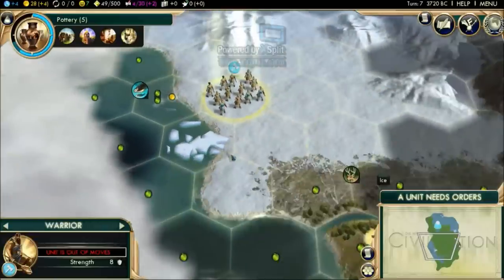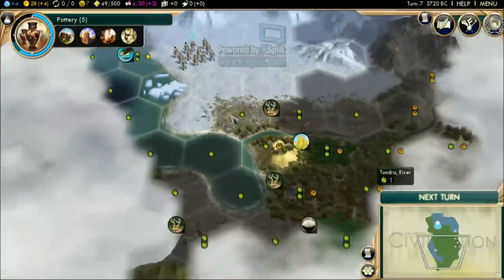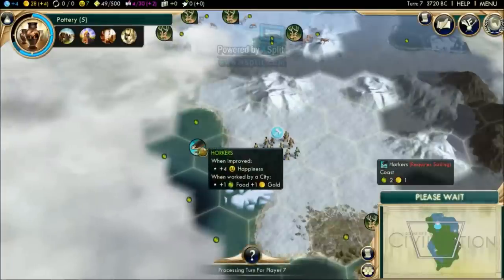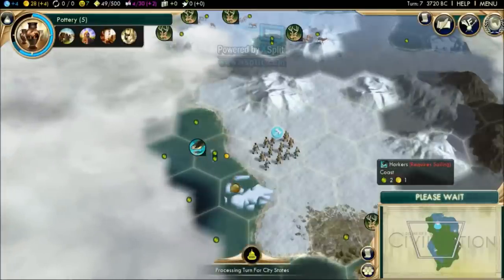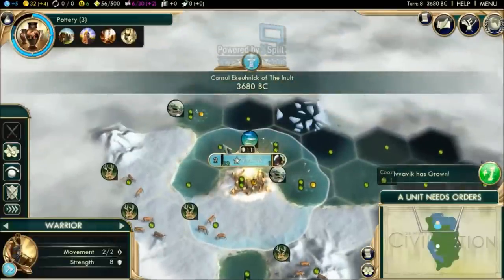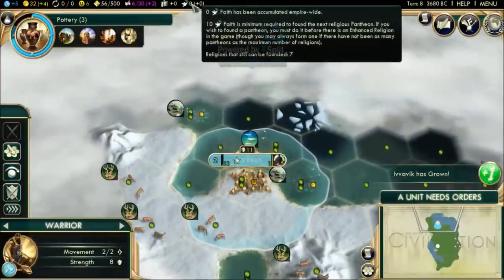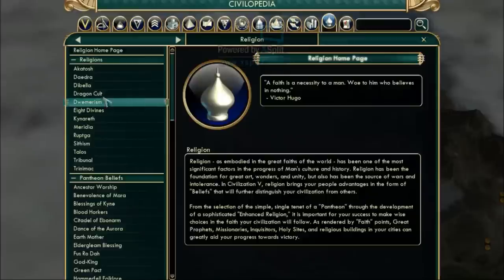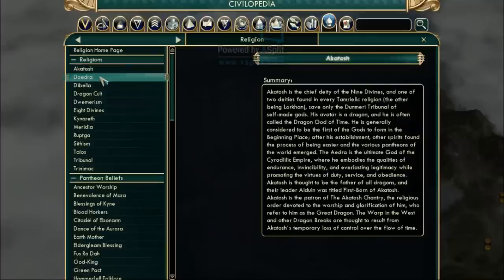We have some whales here — this is going to be an excellent location, although we might need to buy a couple of tiles to get them. Because of the Skyrim mod, whales are called Horkers — a monster from the Elder Scrolls game. There's also a faith belief called Blood Hawkers, which is the replacement for God of the Sea. All the religions in this game use the names of gods from Skyrim and the Elder Scrolls — Akatosh, the Daedra, Talos.